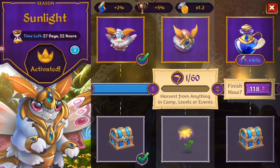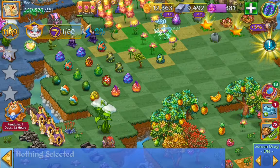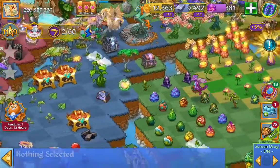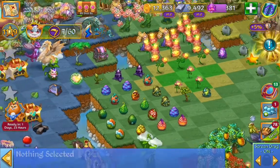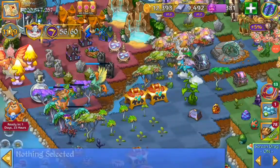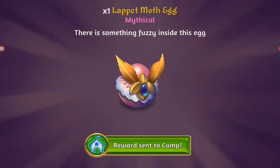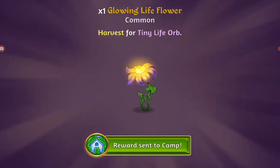Now we can harvest from anything in camp and levels. So just going to harvest the leaves I think. Try and work on that, going to do 60 harvesting, won't take long. Try to stay a little bit organized here. Now we are at 56 of 60. And there we got that quest done - we got the egg and the glowing live flower.